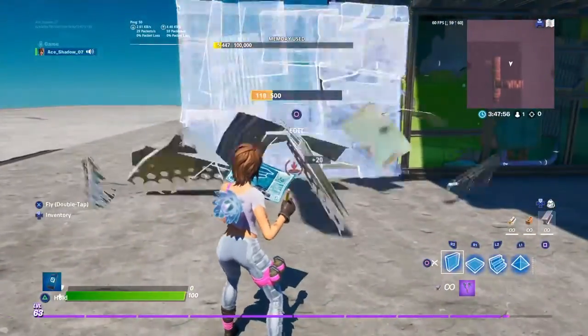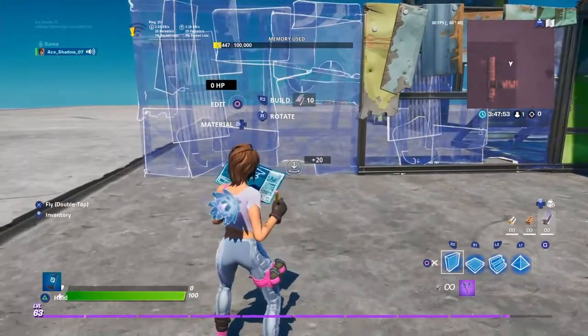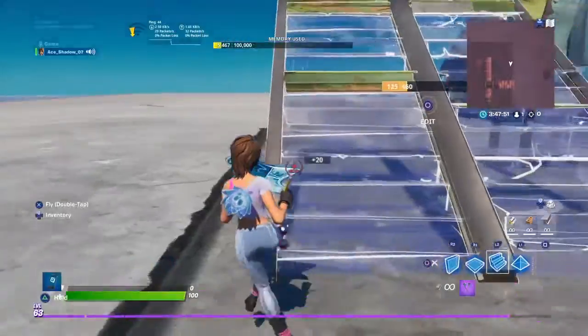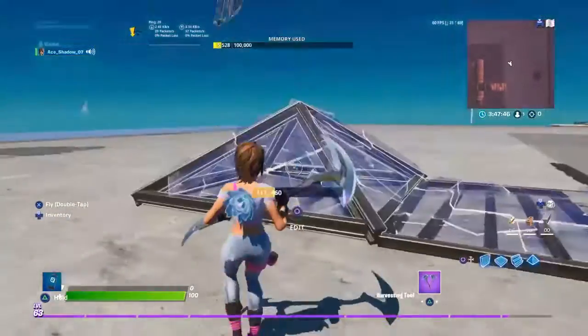It's going to be much easier if you remember everything you have. In Builder Pro: R2 is the wall, L2 is the ramp, R1 is the floor, and R2 is the cone.